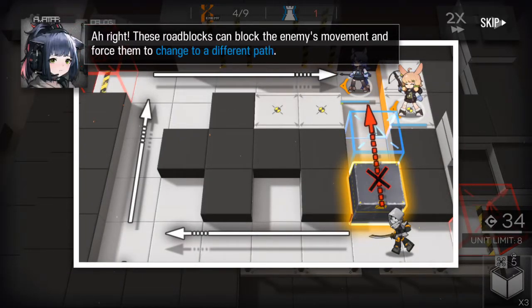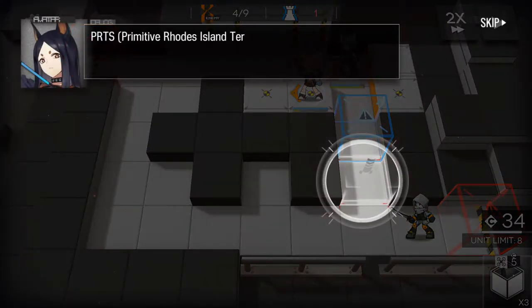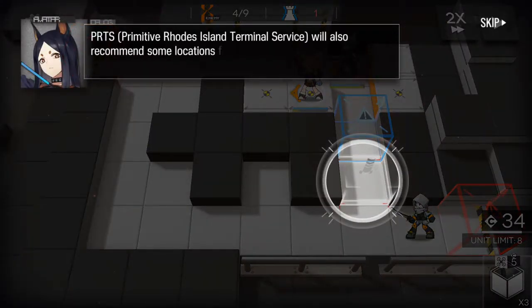Right, these roadblocks can block and slow movement — that's nice. PRTS, the Primitive Roads Terminal Service, will also recommend some placements for roadblocks.